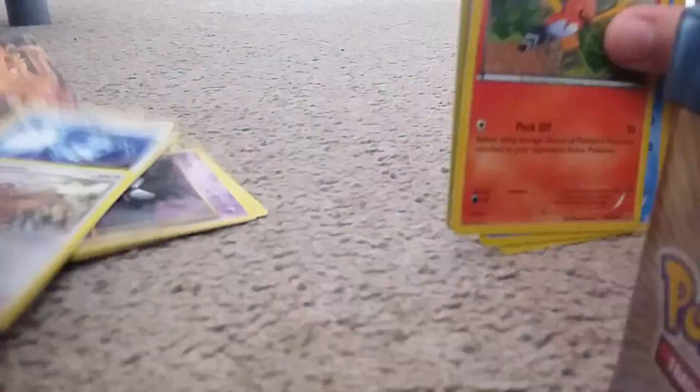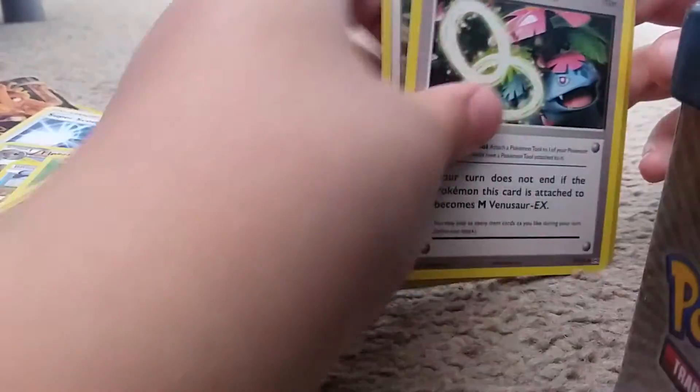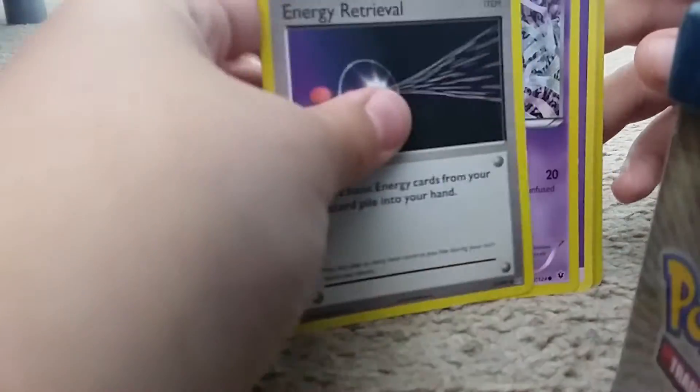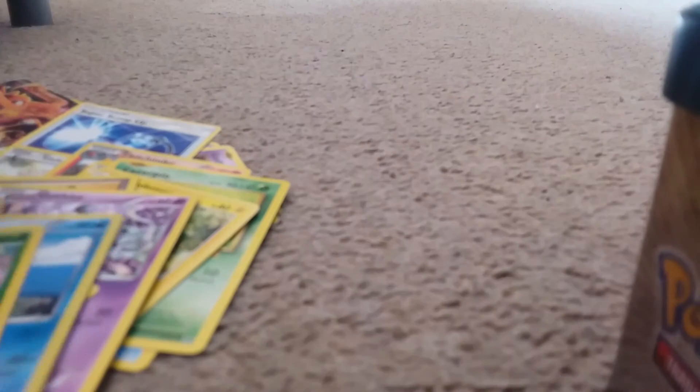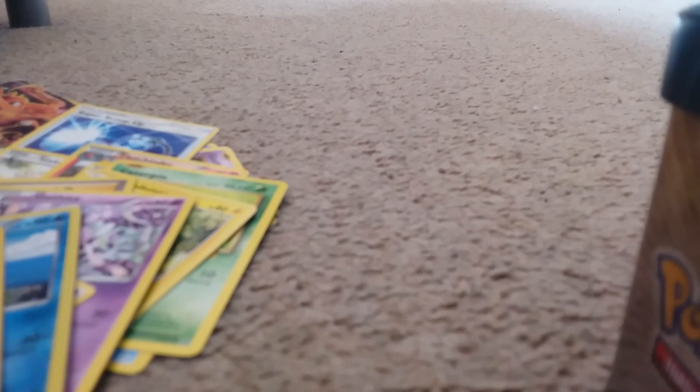Okay so this card is fake. We got a Super Scoop Up, a Slakoth, a Fletchinder, a Krabby, a Caterpie, a Togedemaru, a Venusaur Spirit Link, an Energy Retrieval, a Gothita, an Energy, a Shiny Scraggy, a Shiny Dewott, a Shiny Axew, and a Patrat. Thank you guys for watching, bye!